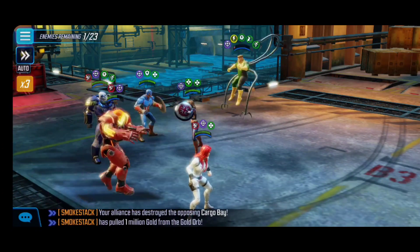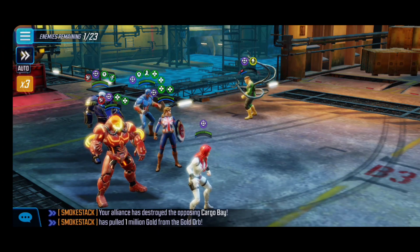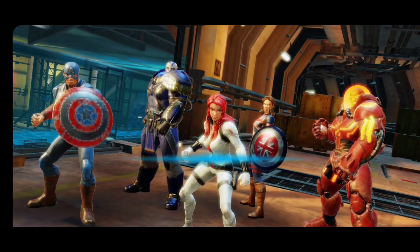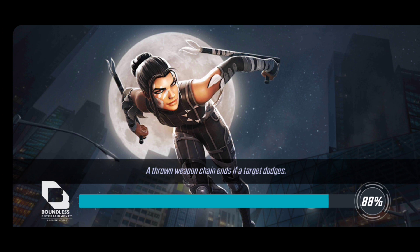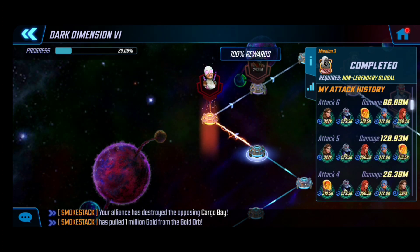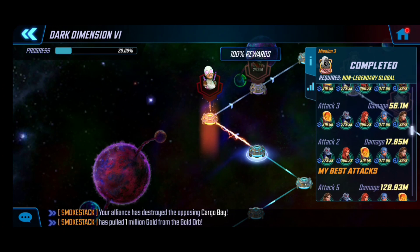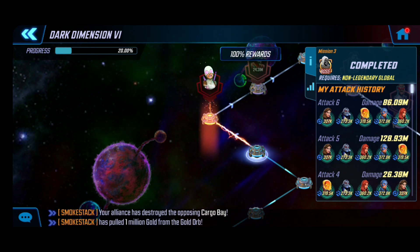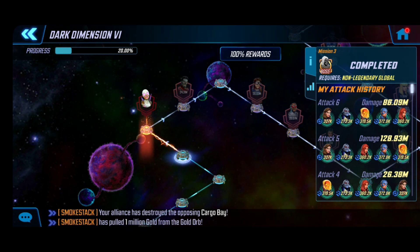Doc Ock ended up being my last enemy and he was actually pretty tanky when you're only using basic abilities. Nemesis does most of the work here. I wasn't using any abilities because I wanted to be fully ready to go, and we're at pretty much full HP. There we have it — the first node of Global (node three) is completed and we're ready for the next node. Missions four and five are reportedly brutal too. Looking at the history, attacks one and two set things up by taking down key damage dealers, but attacks five and six really brought us to the finish line, especially taking down Kang.